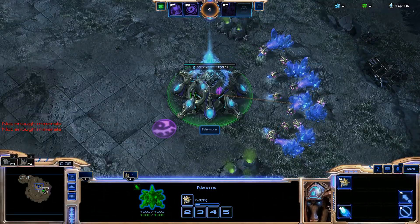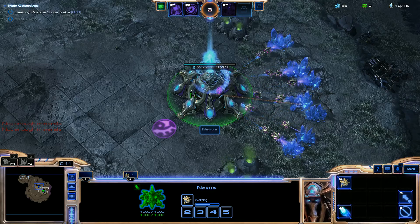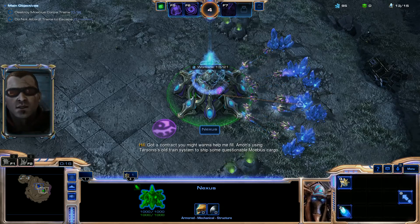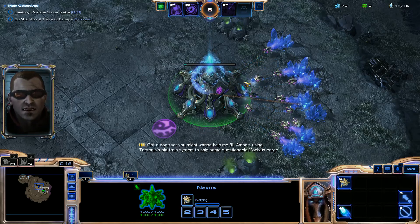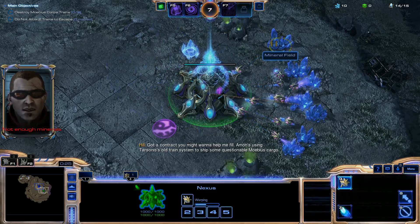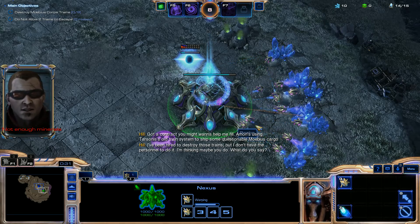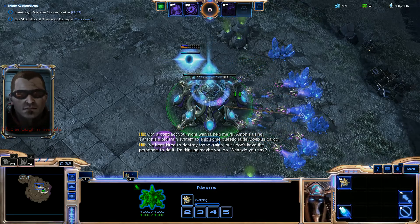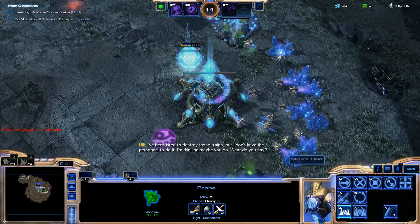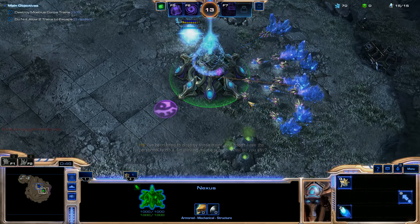Alright, so we're in the game right now. In this video I'm going to show you how to play Vorazun in the co-op mission. The mission briefing mentions Amon's using Tarsonis' old train system to ship some questionable Mobius cargo. We've been hired to destroy those trains, and I'm going to show you how to play basic Vorazun — the Dark Templar focus — to accomplish that.